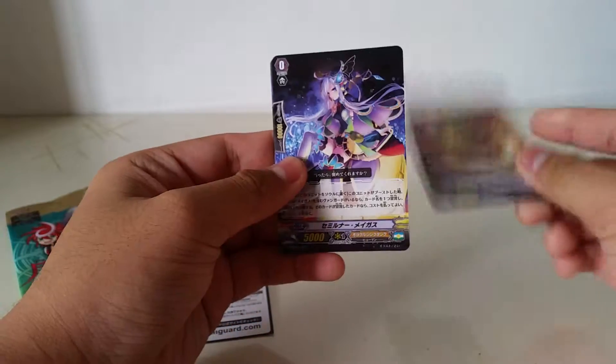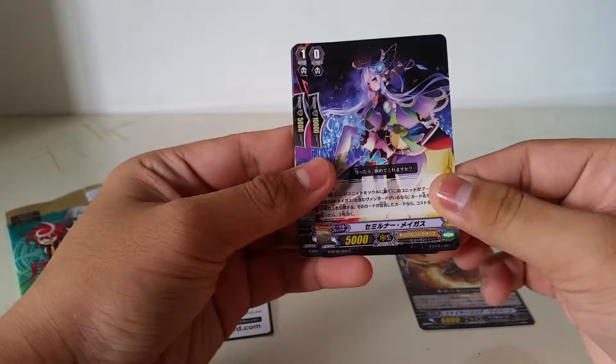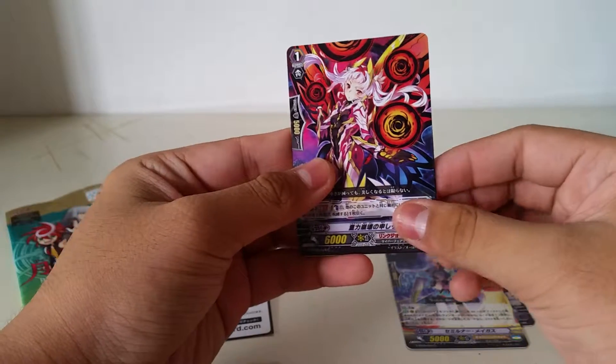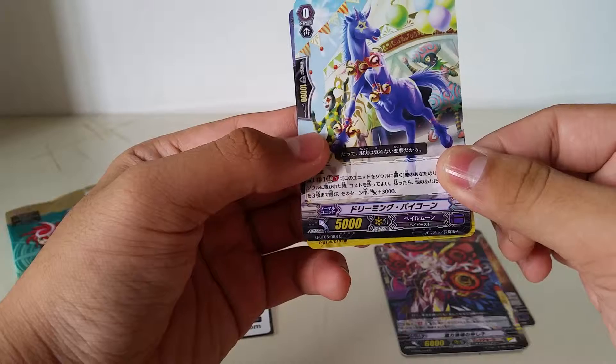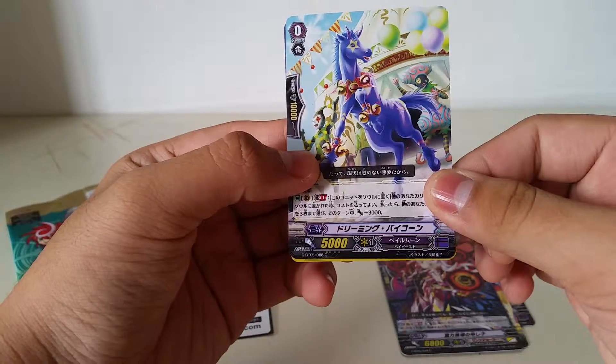So first card: Dispale Moon. OTT, I guess. Link Joker. Oh, Double Rare! Pale Moon and... oh yes, Messiah Crit. Very good, very good.